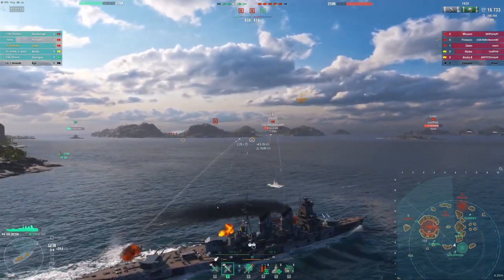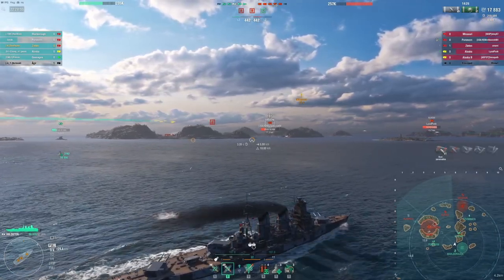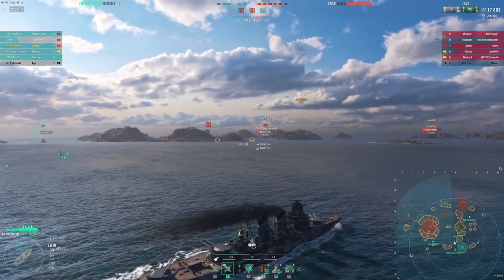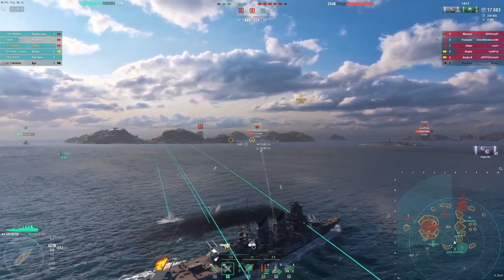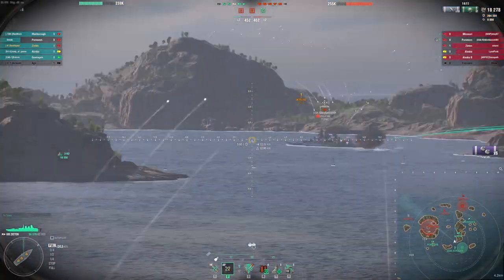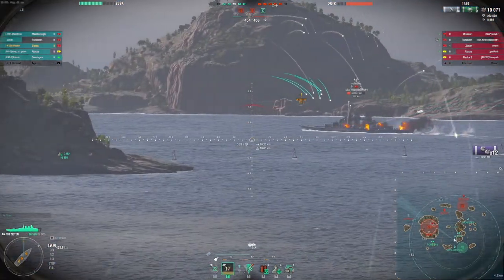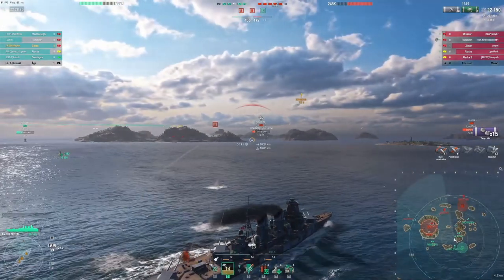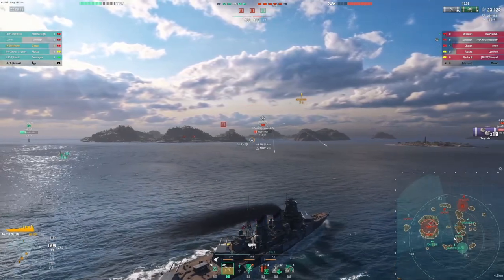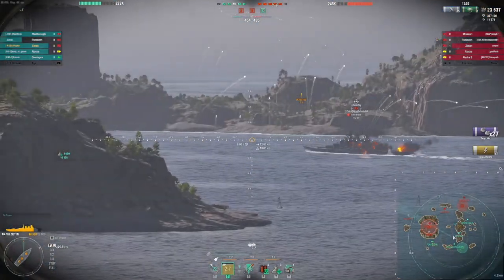The opposing team has two Alaskas, and this is something you'll start to notice when you play these German battlecruisers: the AP that opposing ships fire at you commonly won't citadel you, but you will eat full pens for days. It makes fighting enemy supercruisers like an Alaska, Kronstadt, or Stalingrad very challenging — if you show them enough angle for their AP shells to bite, you will feel it. But if you can push in and let your secondaries get into action, start lighting fires and chipping away at their health, you can usually win those engagements by continuing to push aggressively, or kiting them away.